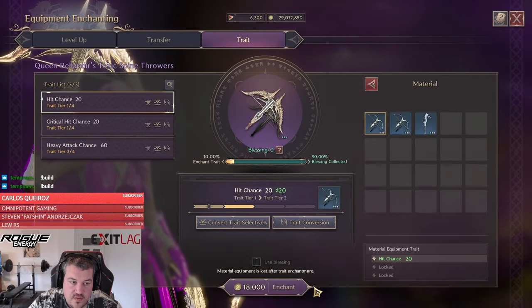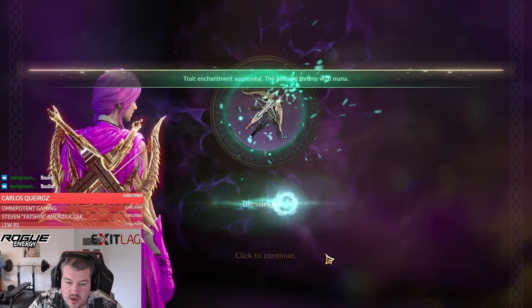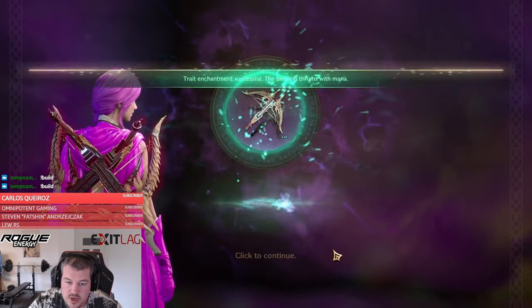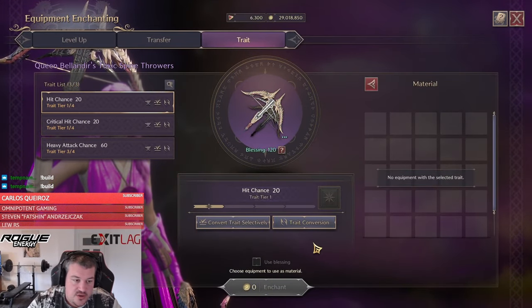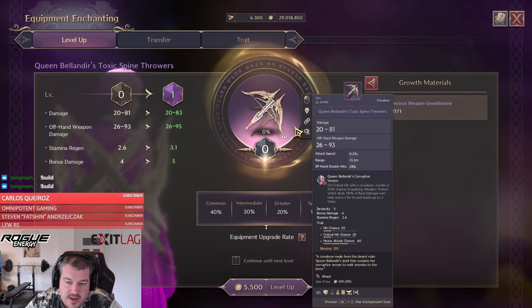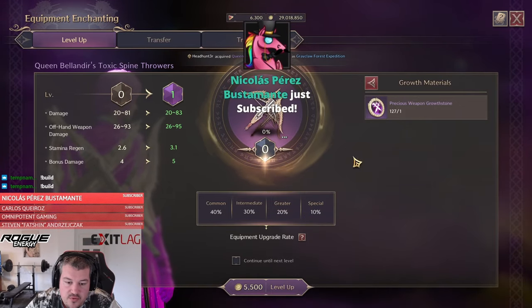This is just loot that we had regularly from the open world dungeons — so this is our base resources that we had gathered naturally. Now we do want to level it up to level 7.33.